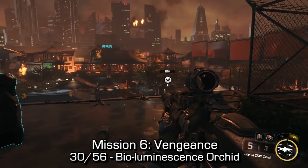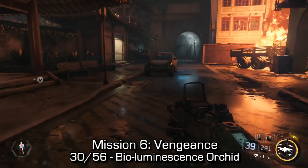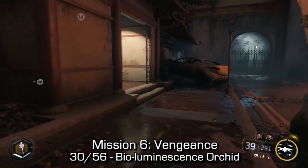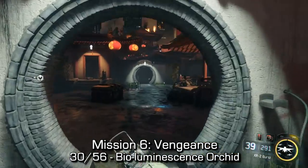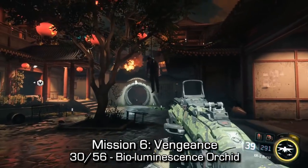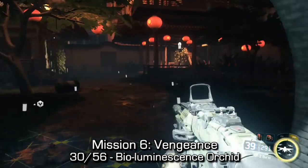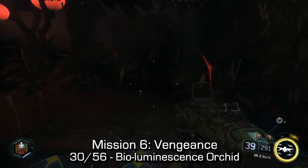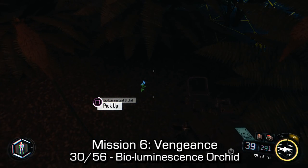The bioluminescence orchid can be found once you're on the rooftops. You're going to have a small sniper section — you can actually fail that section and just straight run to the objective if you want, but it's going to tell you to do it stealthily. Once you drop down from the rooftops, stay on the right-hand side through the garden. You'll find this guy hanging on a tree. In the next area through the doorway, go around to your right-hand side and you should be able to find a glowing orchid. That is your collectible.